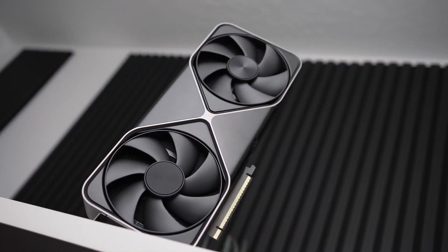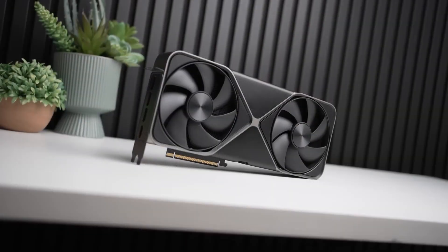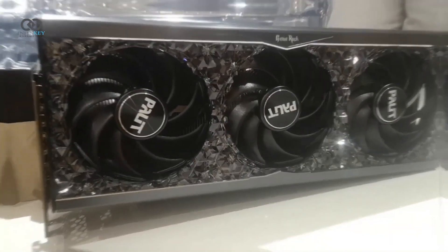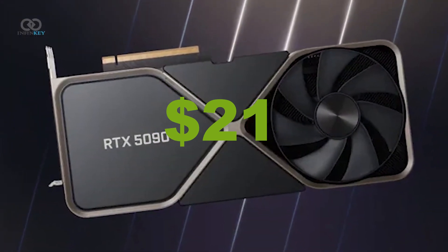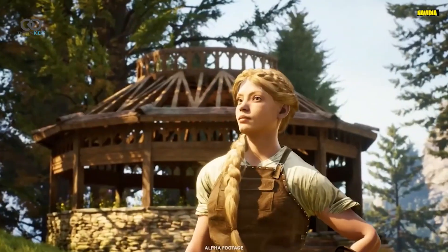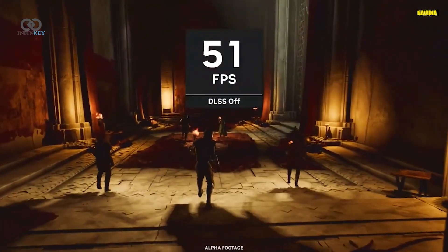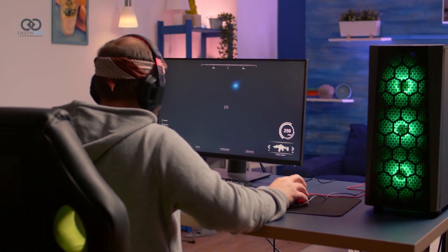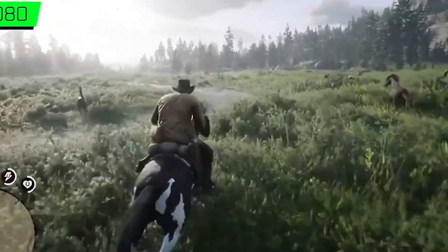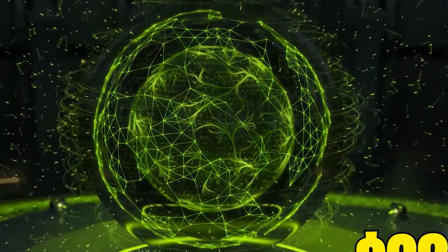Price-to-performance is where the RTX 5080 truly shines. At native resolution, it costs about $18.50 per frame compared to $21 for the 4090. With DLSS, this improves further, dropping to $10.52 per frame, while the 4090 and 5090 cost around $13.30. This means users would be paying nearly 30% more per frame for the 4090 or 5090, making the 5080 the better deal for those who want high performance without overspending.